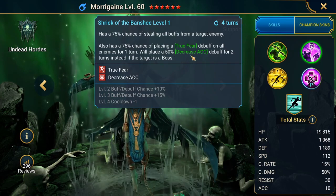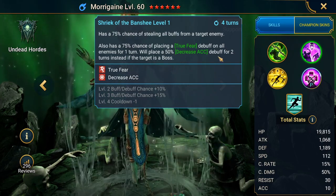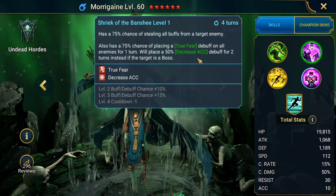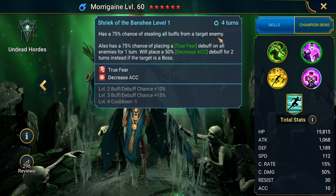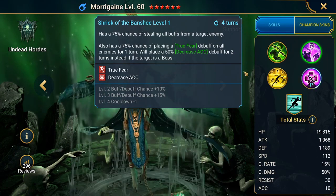The decrease accuracy debuff is good because it means bosses will have trouble placing debuffs on our champions. The A2 has a 4-turn cooldown, reduced to 3 turns when booked — that's really good.